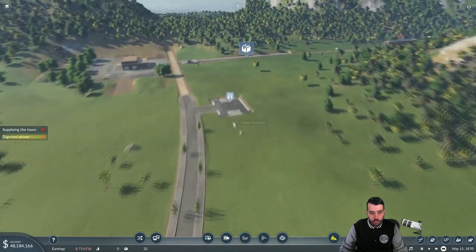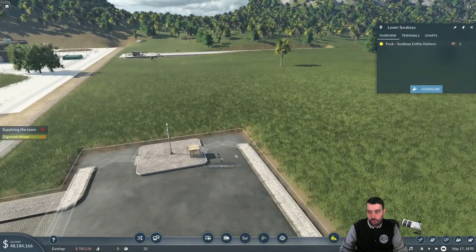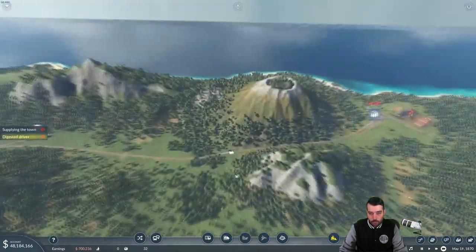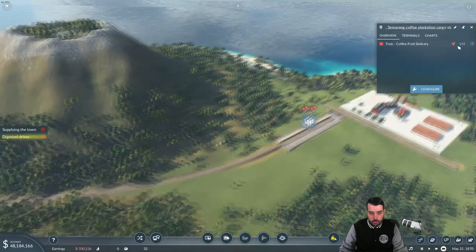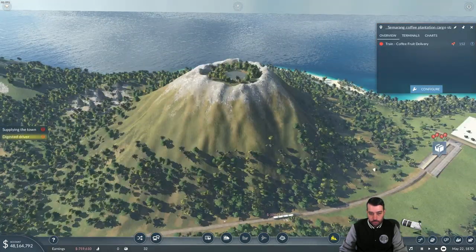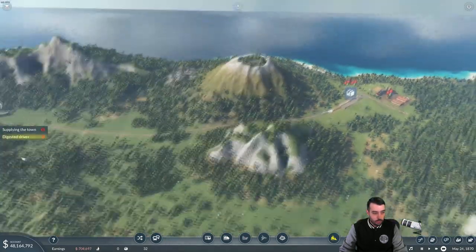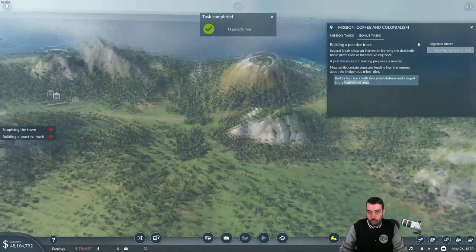We should start to see coffee beans — yeah, there you go — start to load up right there. The problem is this train doesn't have a whole lot of cars to pull fruit. We already have 150 plus fruit there and this train only holds 16, which is pretty bad.